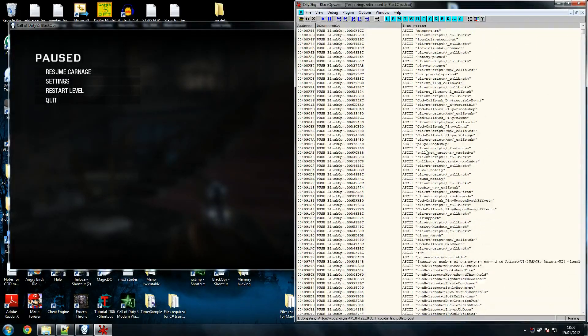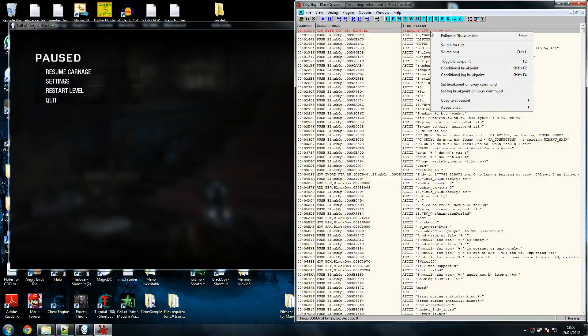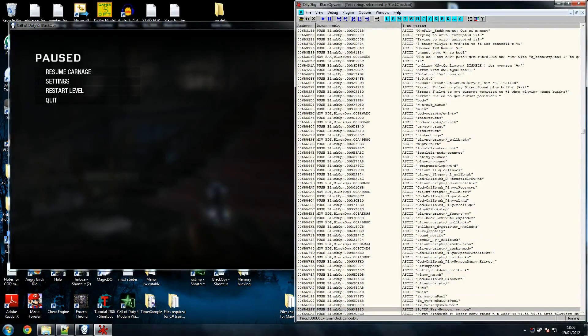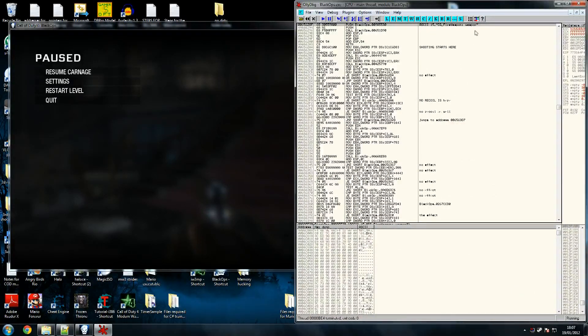This includes comments, so if the developers at Treyarch left some comments in the code, this should show some of them. So as you can see we've got tons of strings here. Go to 'Search for text' — I've got 'CG fire' here from earlier practice, but if you search for 'fire weapon' and press OK — you can see 'CG fake fire weapon,' that's not what I'm looking for. Press Ctrl+L or right click 'Search next' for 'CG fire weapon.' This is what we're looking for. Double click on it and it goes into our fire weapon function.